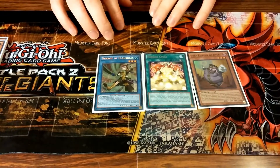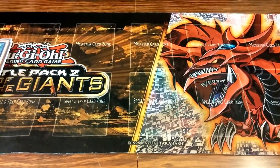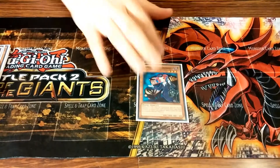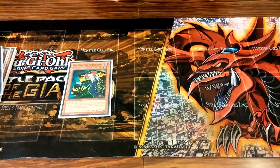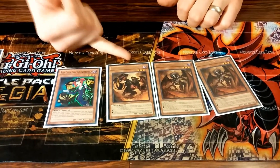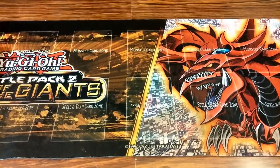The first mini-engine is the Geargia lock. The way to access Gachi Gachi is through the newly-limited Tour Guide, which really hurts. Running three Burning Abyss cards: two Scarm and one Graff. If I draw into Tour Guide I usually grab Graff, Graff goes to the graveyard and grabs Scarm, Scarm searches. Without Gachi, the Scarns usually give me discard fodder for Ace.